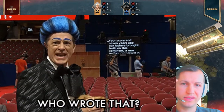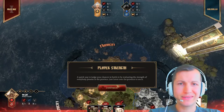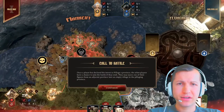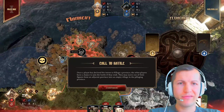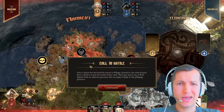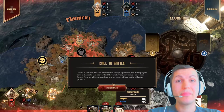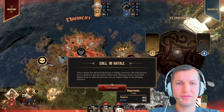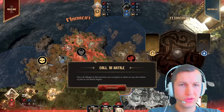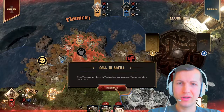I need to take over the whole continent. A quick way to judge your chances in battle is by evaluating the strength of everyone present in the province — just hover over the province to see it. Call to battle: once a player has declared his intention to pillage a province, the other players have the chance to join the battle if they wish, from adjacent provinces. Once all the villages in the province are occupied, or no one else wishes to join, the battle begins. Note: there are no villages in Yggdrasil, so any number of figures can join and battle there.